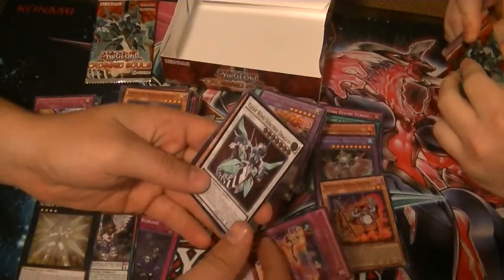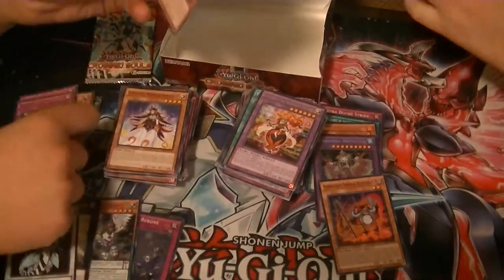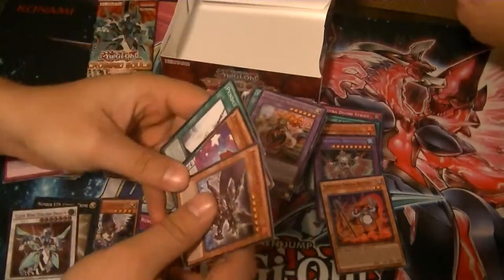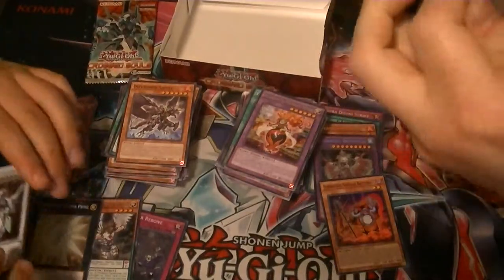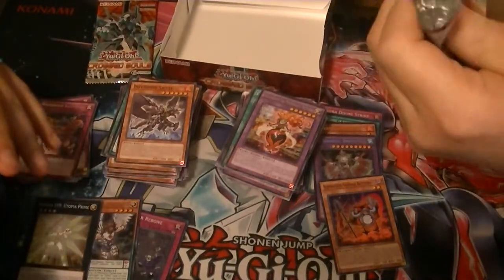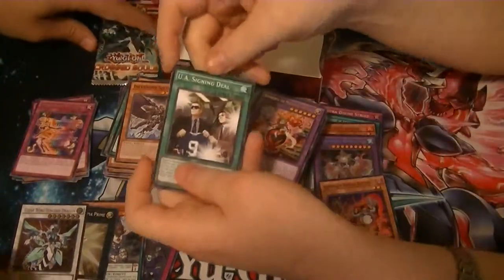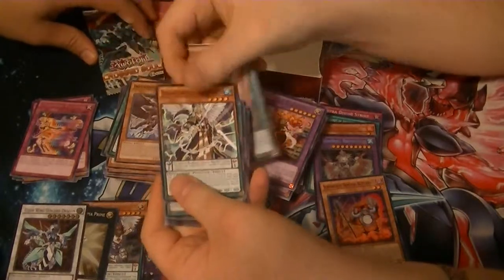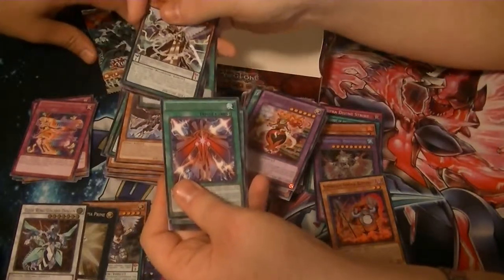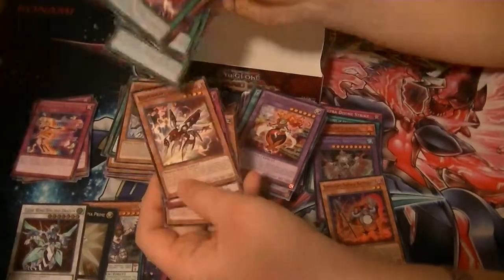And a Super Rare Super Heavy Samurai Battle Ball. Somebody's getting all the hollows — I wonder who that could be. Number 39, Melodious Illusion. And I know there's something good behind this — Ultimate Rare Clear Wing Synchro Dragon! I saw the shiny edges — I knew something was happening. Well, Rare Rank Up Magic Revolution Force, and nothing else for me.